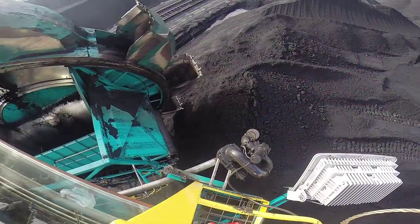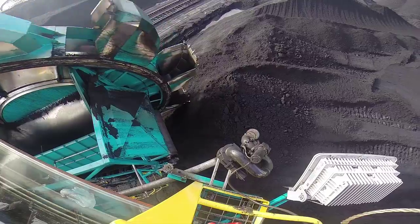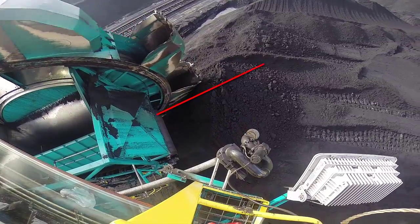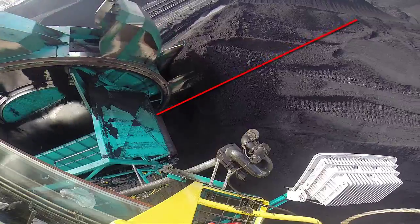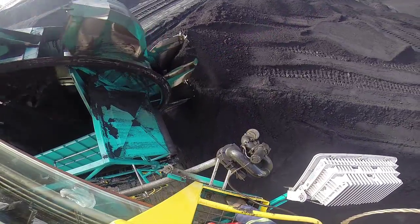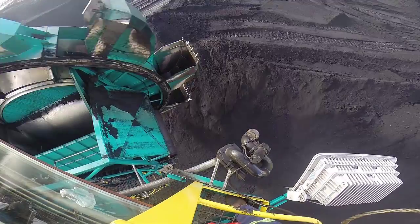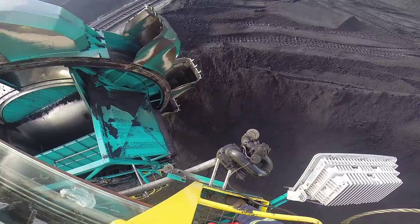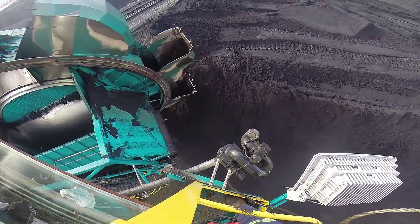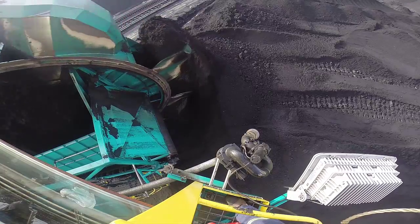Here we have the South Reclaimer setting up for the first cut on the north end of a pile. The operator should boom down until approximately half of the bucket wheel is below the average height of the coal pile. When starting a new cut, the operator may have to boom down in a few steps at the end of each pass, not travelling until the appropriate depth is reached. Going too deep at once will stop the reclaimer from slewing.